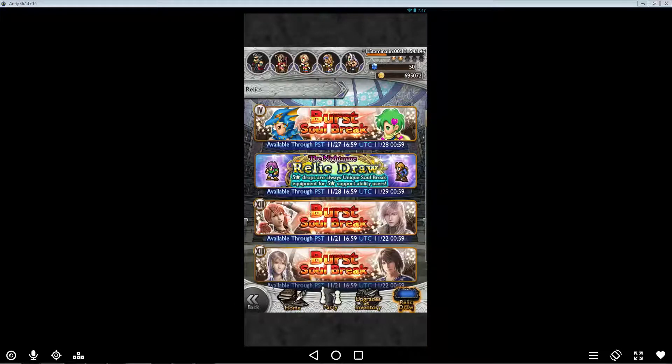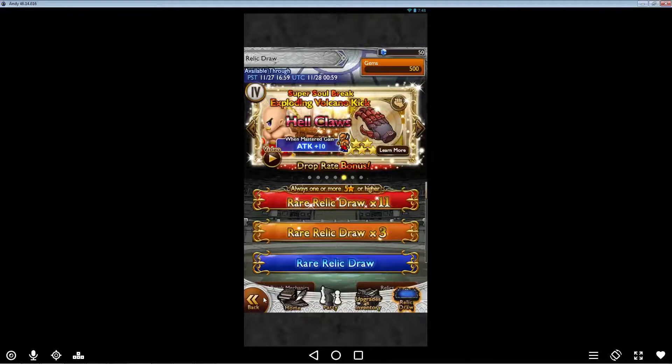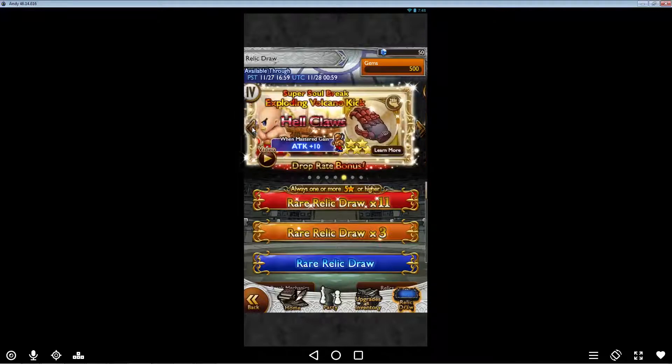What's up guys, Drifty here from Driftwood Gaming. In Final Fantasy Record Keeper, I've been saving up my mithril and finally got to 50 today. I wanted to draw on the new burst soul break for Final Fantasy 4. I saw a lot of people make videos on their draws, and I thought I'd record it this time. I'm hoping to get some stuff for Kain — I do have one of his relics from a very old one, like last year. Since we're having a Final Fantasy 4 event going on, let's do an 11 draw and spend all my mithril and see what we get.